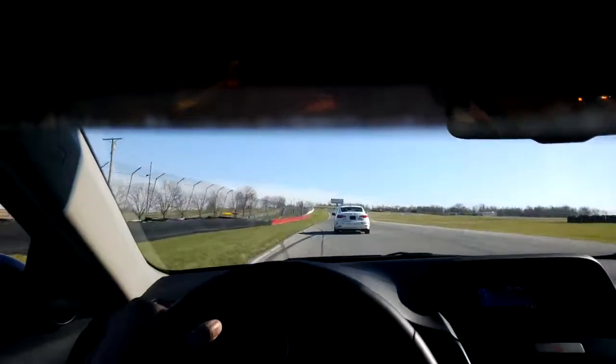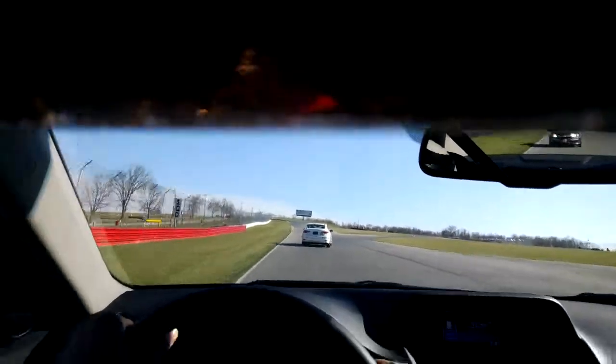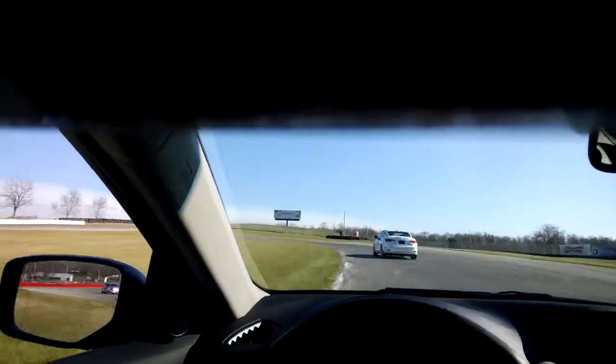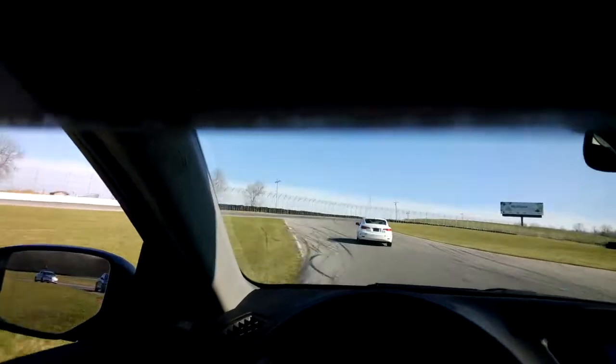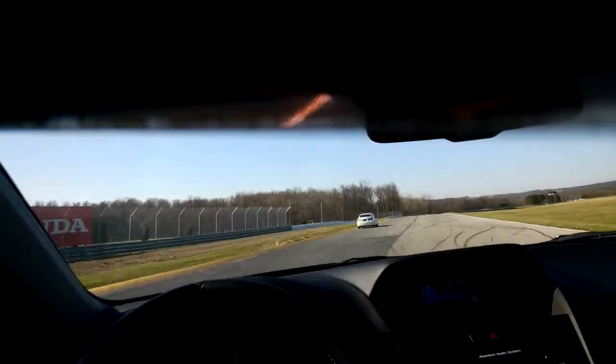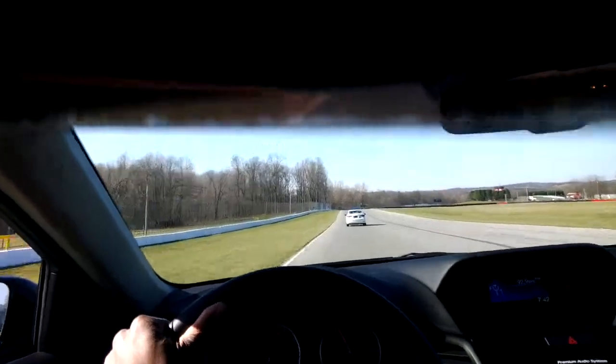We just went through turn one, now coming up into the chicane flash keyhole area. Brian talks about the two configurations we can run: either the chicane or the pro straight. Coming up into the quick keyhole. Flag station on our right has a yellow flag — first lap out is an indication of where all the corner stations are. Keyhole leads onto the back straightaway, which is the longest straight of the racetrack and where most of the passing happens.